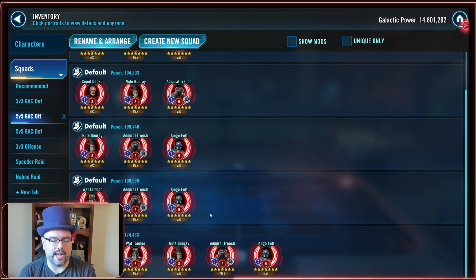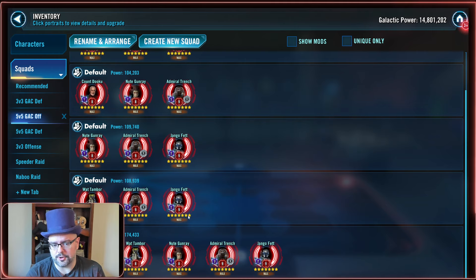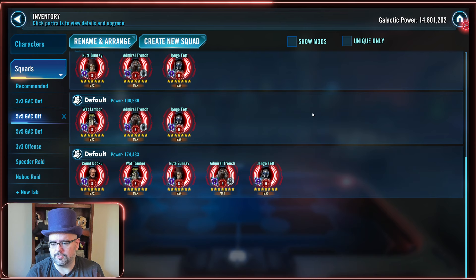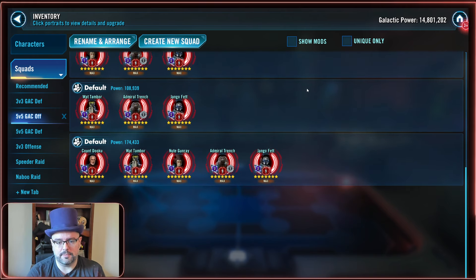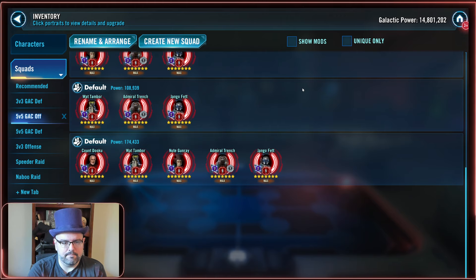Trench, Jango, and Watt is another three versus three option I saw just last week in Grand Arena. The one observation is you really don't want to use CLS or Bad Batch against it because of the turn meter reduction inherent in those counters. If somebody sets this on you, they're hoping you get locked up on the turn meter thing, keeping Jango locked in his damage immunity and then you time out. For five versus five, there really is only the main team: Trench lead, Dooku, Watt, Nute, and Jango.